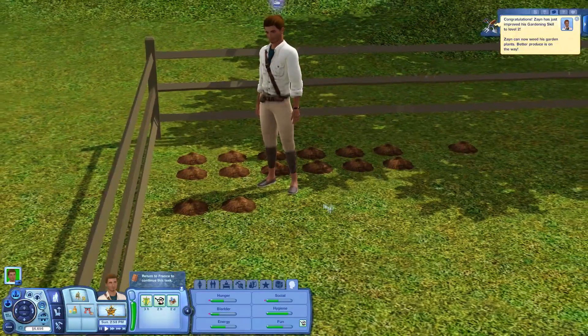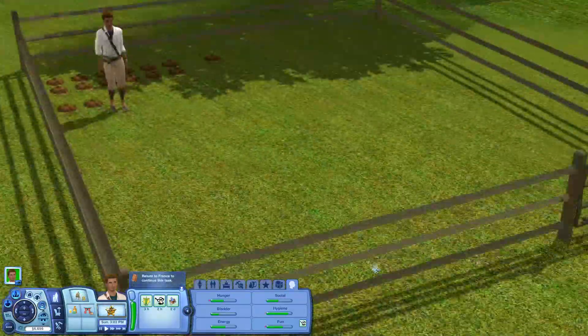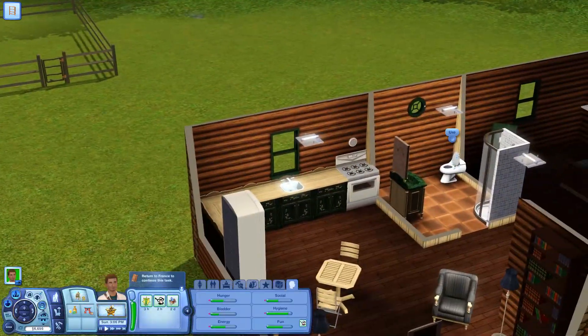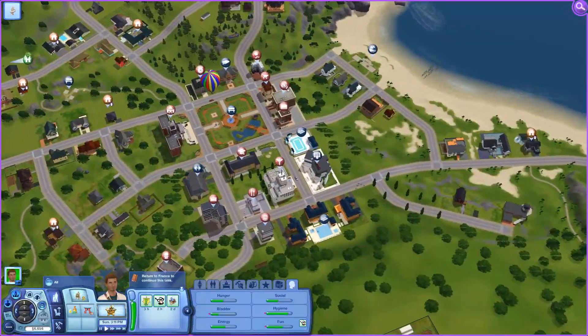We need to probably get our nectar making skill up a little bit. We'll see what happens. But I also want to have him go visit the nightmare house before I wrap this up because it's been a long time since you guys have seen them. So we might go say hi to Trista. We're level two so there's better produce on the way. I'm going to fix the way these are laid out later, but we're going to have him use the bathroom and then see if Trista's home.